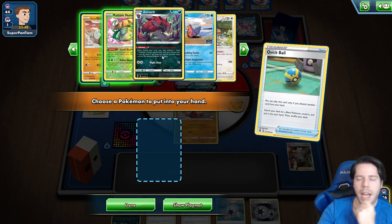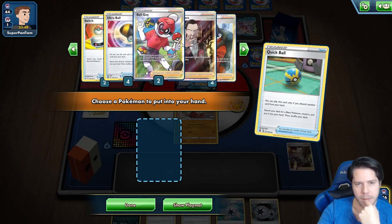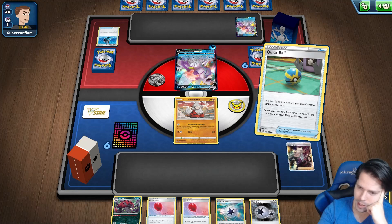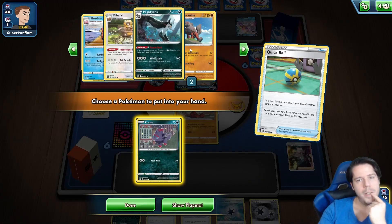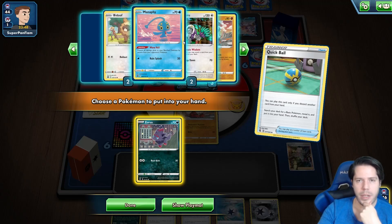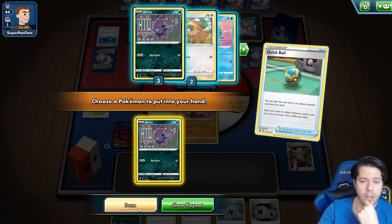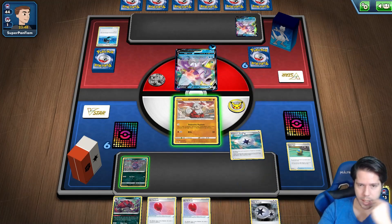Double Herb — I'm going to Quick Ball away the Boss's Orders here based on how this hand looks. It's not looking great; I need to maximize my potential draw. Maybe I should have kept that Boss and discarded the Twin Energy instead — that would have been better to maximize the draw off Radiant Venusaur. I have the Defensive Posture, so I'll attach Capture Energy to Zorua.